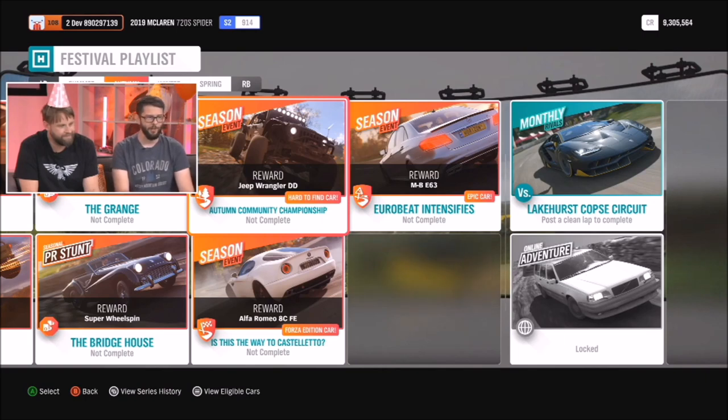'Is This the Way to Castelletto?' will bag you the Alfa Romeo 8C Forza Edition. And 'Eurobeat Intensifies' is a championship featuring retro saloons where you can win yourself a Mercedes-Benz E63.